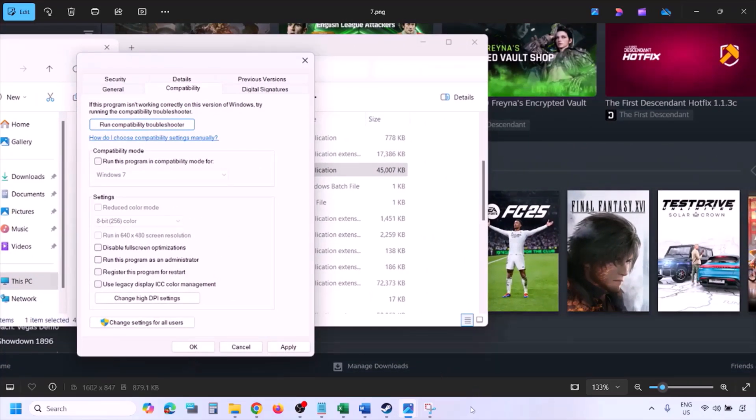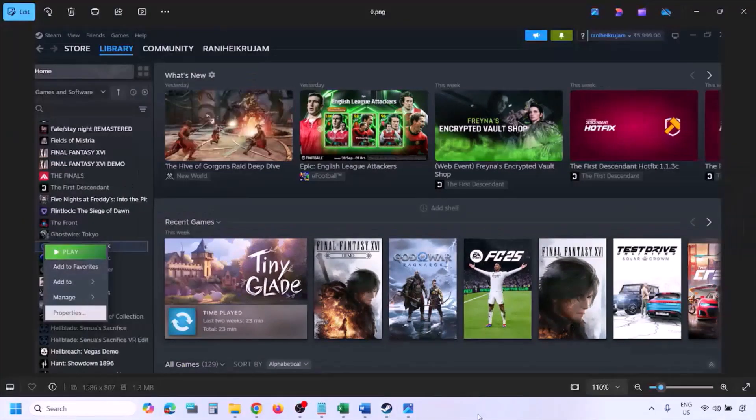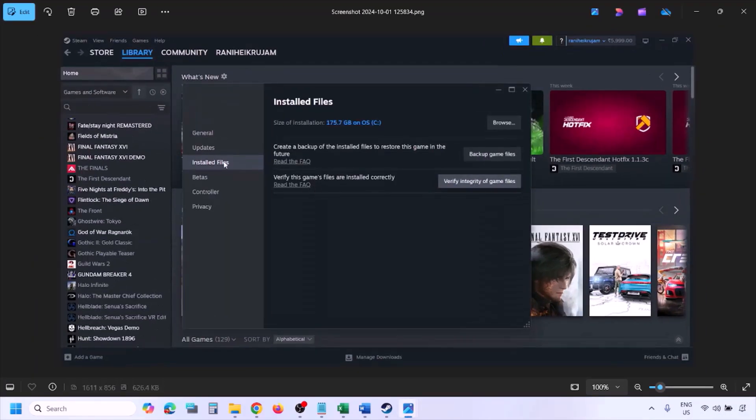The next step is to verify the game files. Go to Steam, click on Library, find the game, right-click it, select Properties, go to the Installed Files tab, and click on Verify Integrity of Game Files. Once the verification is 100% complete, launch the game and check.